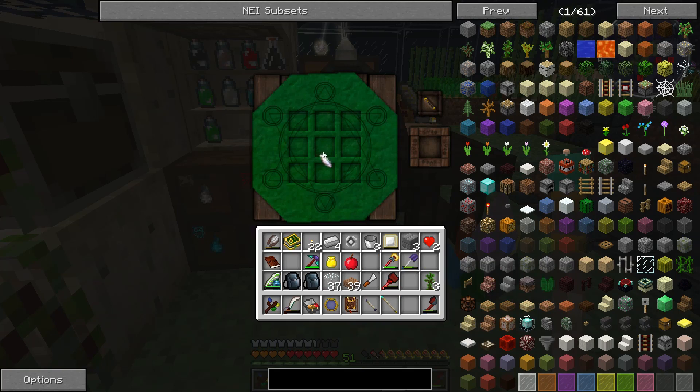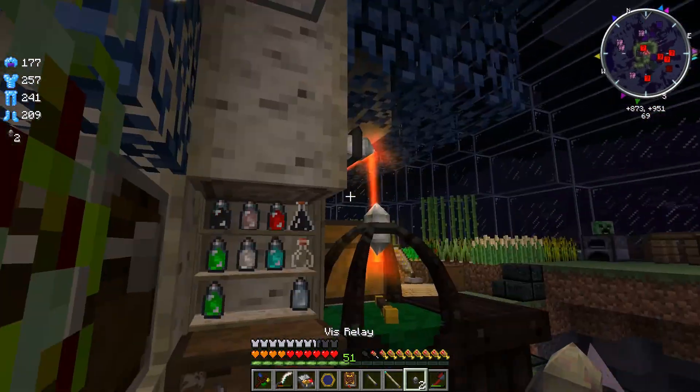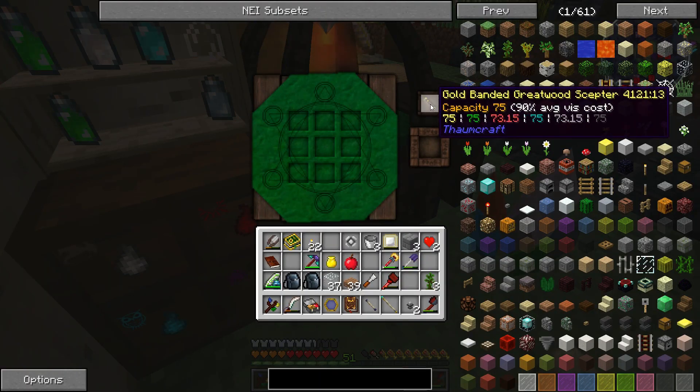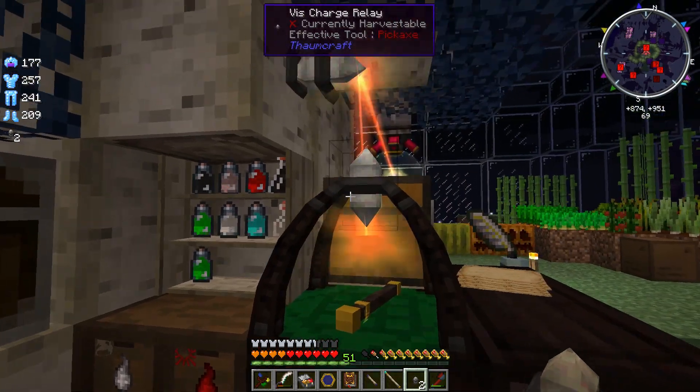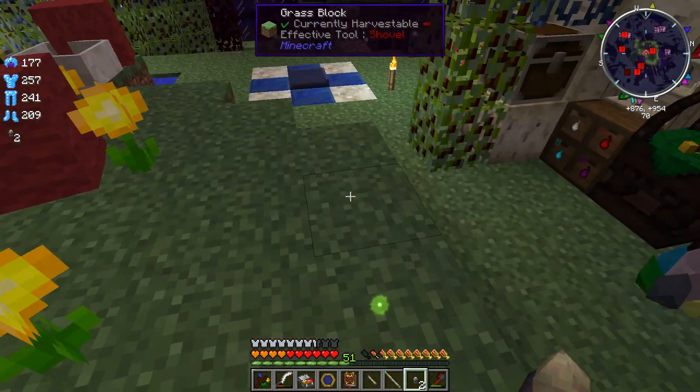Now as you can see, the energized aura node does not state anywhere on it that it is tainted or anything. The taint does not affect the energized aura node. It's still tainted — you can tell from the purple in there — but it does not actually affect the surrounding area whenever you just have an energized aura node like this. The taint is basically not spreading from it, even though it still has the tainted aspect. Isn't that cool? That's friggin' neat, right?